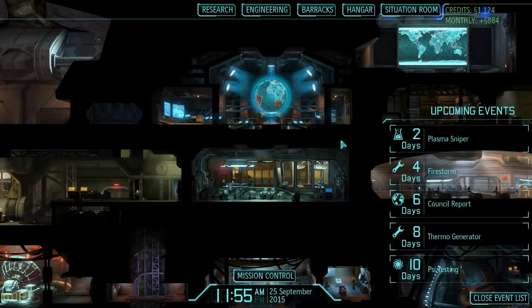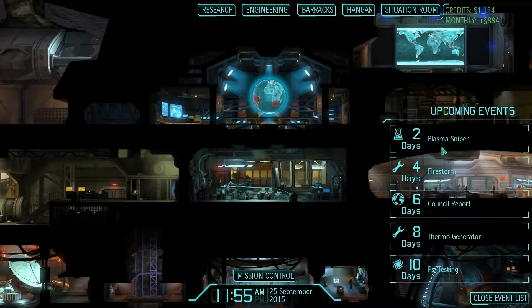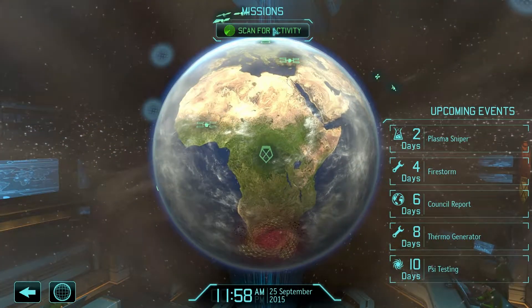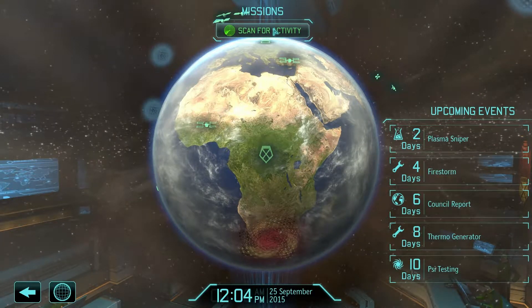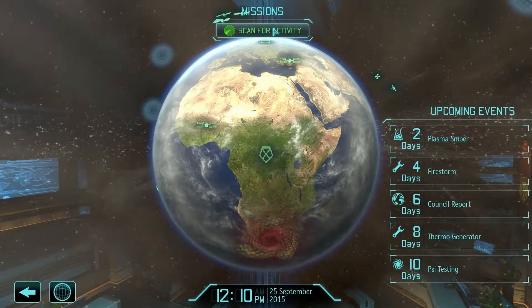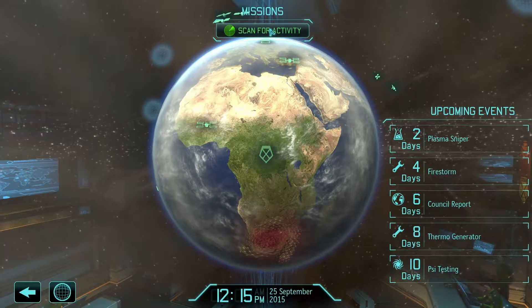Hello again ladies and gentlemen, Matt here back as always for some more XCOM Enemy Unknown on Classic Iron Man difficulty. Here we are at the base with a rundown of things coming up in the next few days: two days till we bring all our troop weapons up to par with the plasma sniper rifle, four days till another firestorm is built, six days till the council decide our fate on funding, eight days till a thermo generator is built. I built a spare one off camera to get more juice and clear up base space. Ten days till our next batch of side testing is done, but for the meantime, scan for activity and look for some trouble.